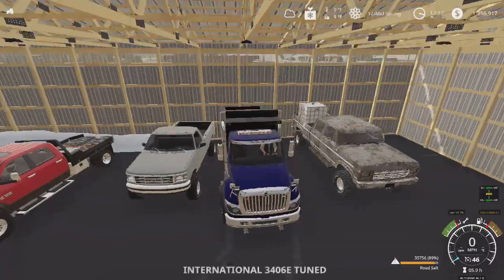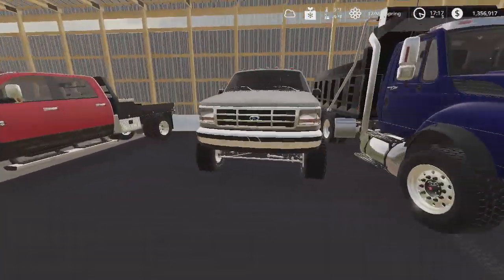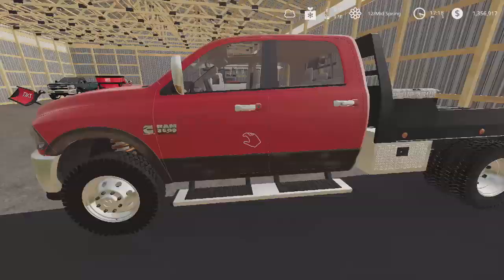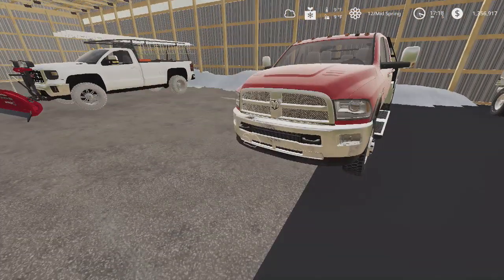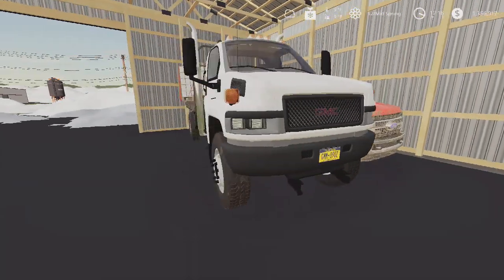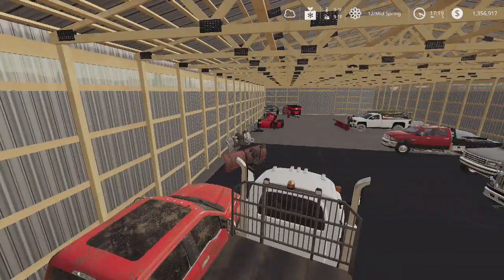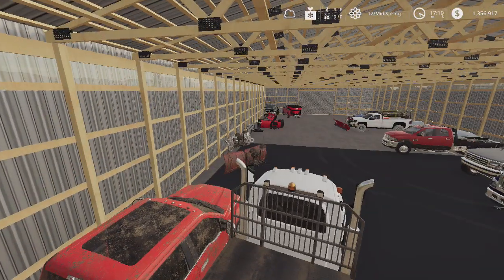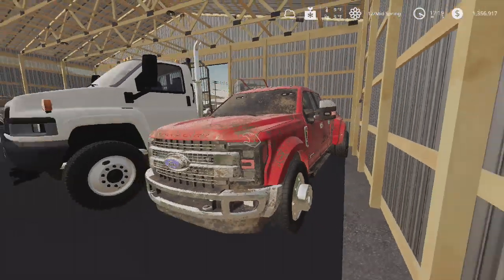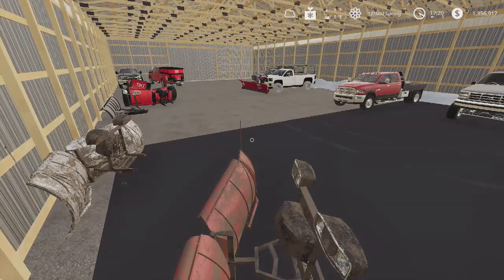Then we got the International from Expandable Modding, then their Ford as well - this is our service truck. We got the Dodge from Blue Modding with the plow attacher that Scott put on. We got the GMC, and there's an F750 from Ben Camper. I got the F750 out on a job, so I want to keep that out there.